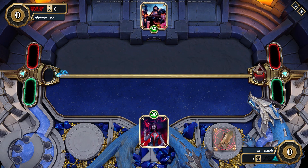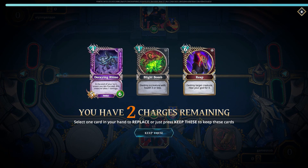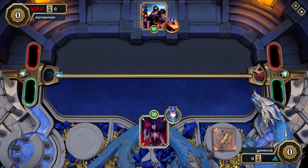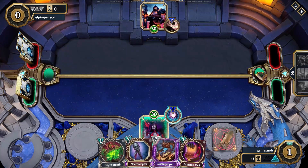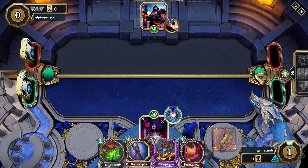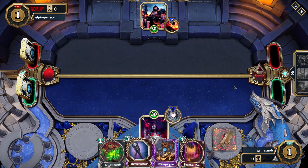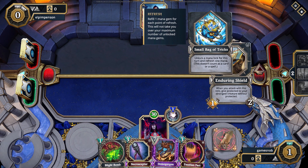Demogorgon's nice but not ideal in an opening hand. Necroceptor though - awesome, great in your opening hand. You can drop that down on mana three and start making unlimited zombies. The value out of Necroceptor is potentially absolutely absurd - three mana, unlimited zombies. You guys know Necroceptor, you know it's absurd.